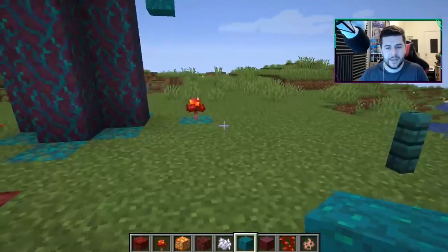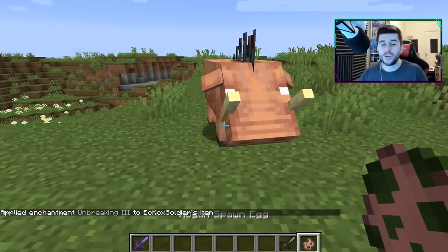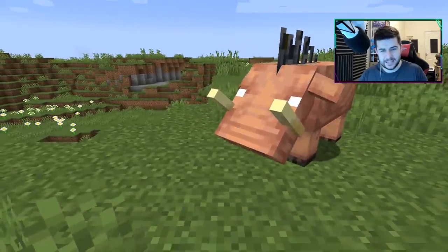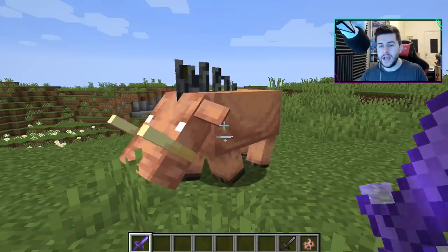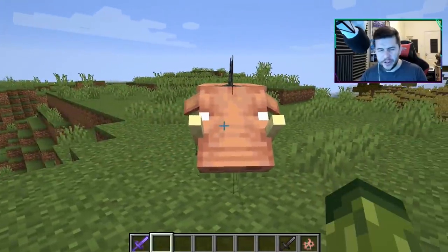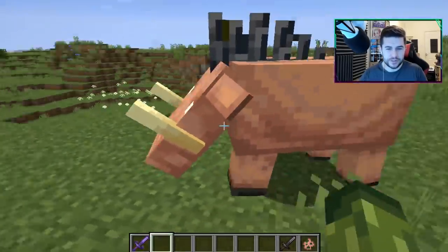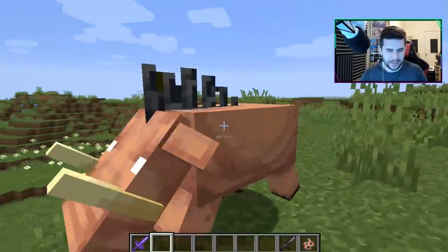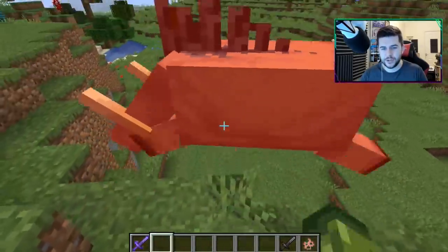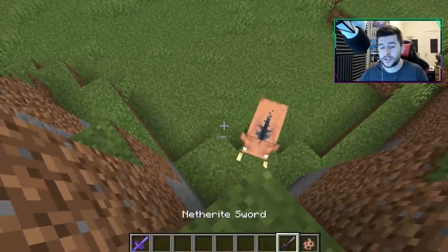Alright, so before we go to the nether, let's focus on the mob itself. It's called the hoglin — the community decided this. It's got like a mohawk, it's basically the pig of the nether. Now it's not fully working. The hit boxes are a lot broken; whenever you hit it, its legs go through its eyeballs. The hit box is a little bit broken as well, so if you try and attack it sometimes you will miss it. In terms of its strength though, it is a very, very strong thing.